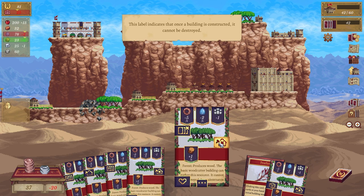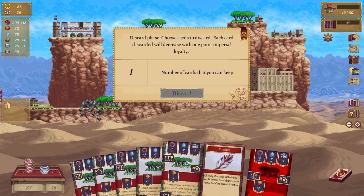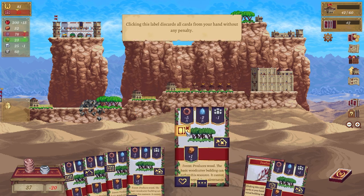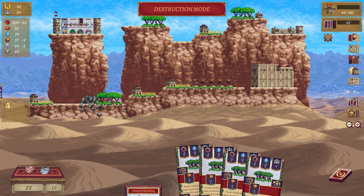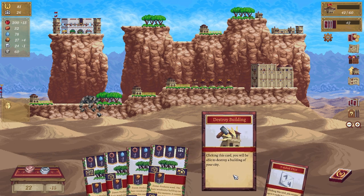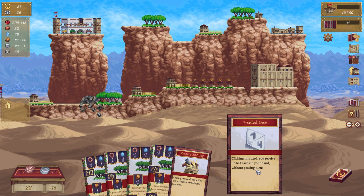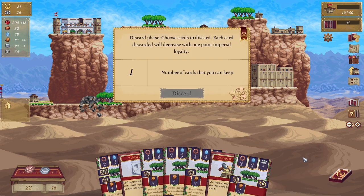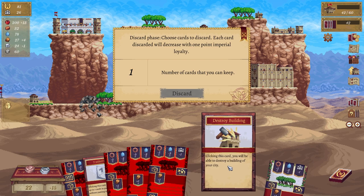This indicates that once a building is constructed it cannot be destroyed — oh no, I thought it could. Let's discard that. Wait, can I get rid of them with this? No. Can I get rid of them with this? Yes — lovely, got rid of my feather but that's all right. Destroy a building — oh so you can't destroy it. I put trees there, oh well.